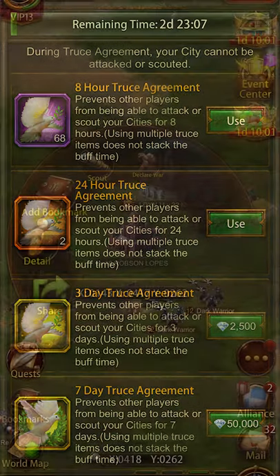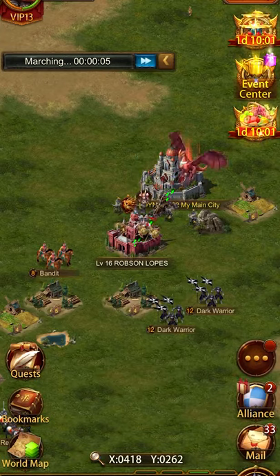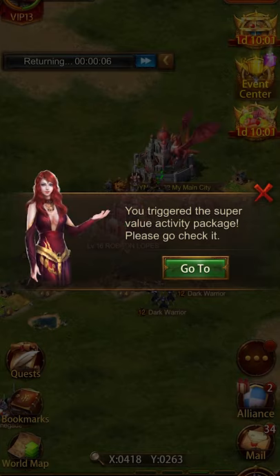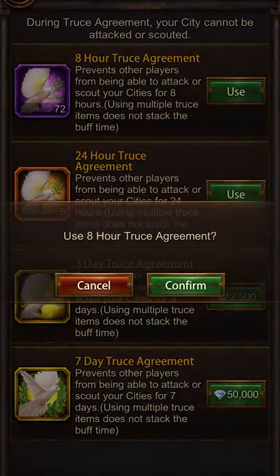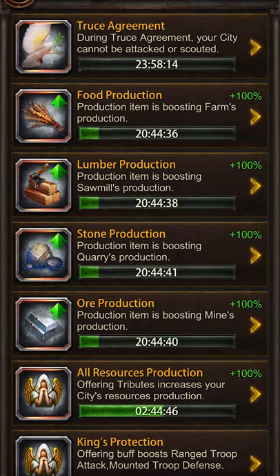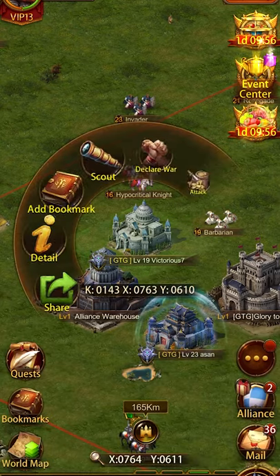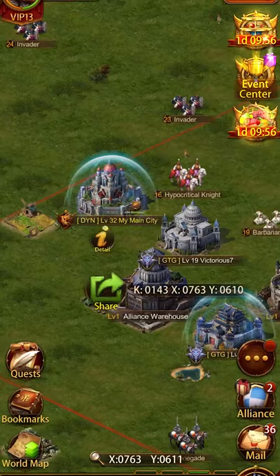Only use 8 hour bubbles in active PvP scenarios, like here where I'm simply just attacking a random city. The only reason I use 8 hours is because they are abundant, so you don't waste your 24 hours or waste gems on a 3 day. 8 hour bubbles can be effective for active PvP players — those who are actively searching for drop bubbles in hives or participate in rallies.